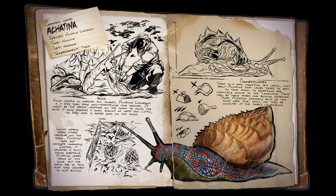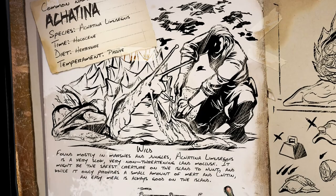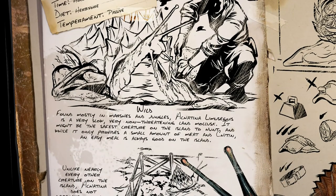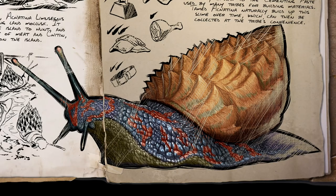Here we are at the Dino Dossier of the Achatina. As you can read, the diet is herbivore and the temperament is passive. It would be a little bit crazy to have an aggressive snail behind you. As we can see, a human is harvesting something from it — or at least it seems to be harvesting something — and the snail is looking back like 'What the hell are you doing back there?' They are found mostly in marshes and jungles. Achatina is a very slow, very non-threatening land mollusk — it might be the safest creature on the island to hunt. It only provides a small amount of meat and chitin, but an easy meal is always good. This is useful for beginners because it is a very slow creature you can easily kill.